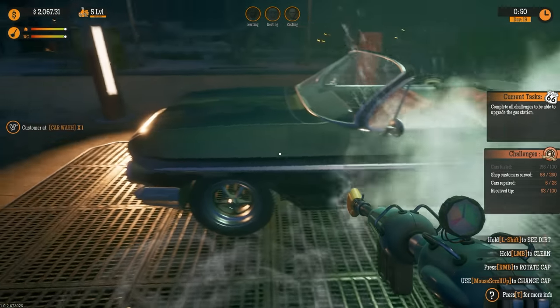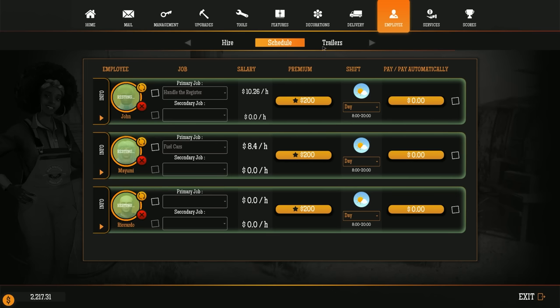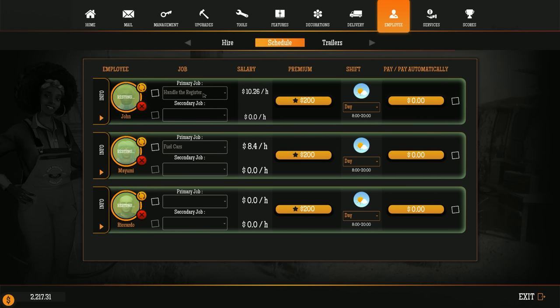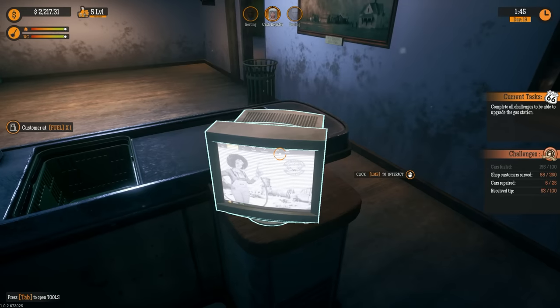Looking at upgrades — employees — can we have more trailers? They increased the number of trailers to eight, I think there were only six before. You need to upgrade your station first. So let's go ahead and set handle the register on day shift and night shift, pay automatically on both. Primary job is to repair cars, day shift, pay automatically — they're all set!